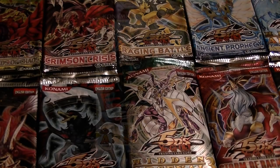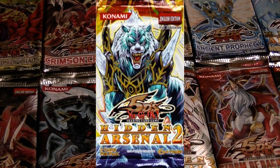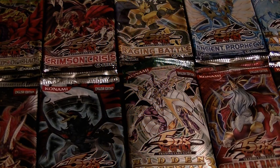For the 37th pack, we've got Hidden Arsenal 2, which introduced Naturia, Jurrac, and Fabled archetypes, but also included further support for Genex, Ice Barrier, Mist Valley, Flamvell, Ally of Justice, and Worm cards. The cover card, Dewloren and Trishula — Tiger King of the Ice Barrier — was one of the best cards.